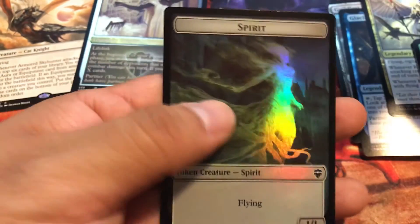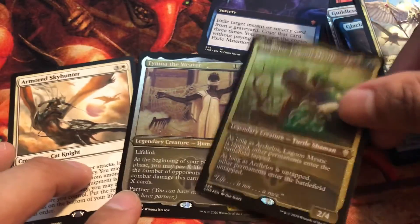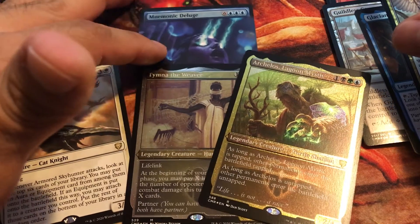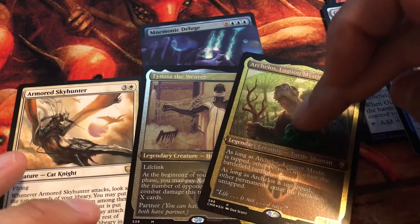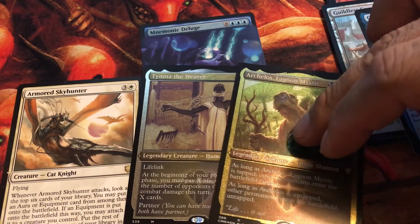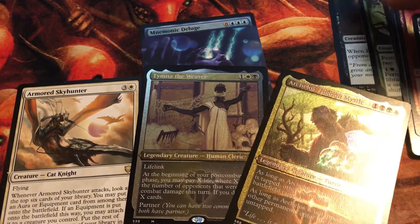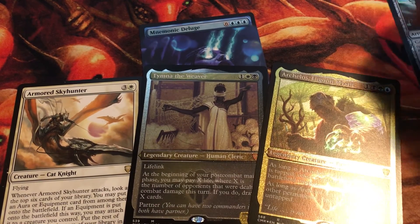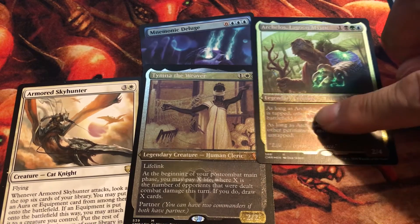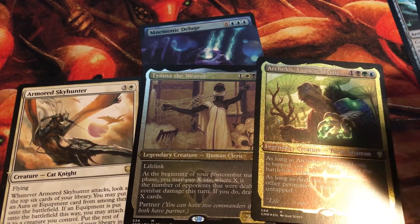Great card, and a spirit token. So this Commander Legends collector pack was just a hit — we got Tymna, we got Archelos. Mnemonic Deluge may not have as much monetary value but these commanders are awesome. I'm actually going to be building a deck with Archelos and I'm going to be using Tymna too. Thank you all for watching — let me know what you think in the comments down below, what you can see with these cards and what you think about the foiling process. See you guys next time.